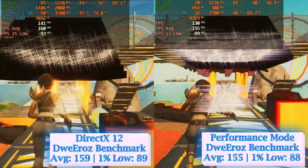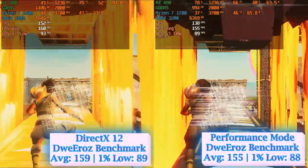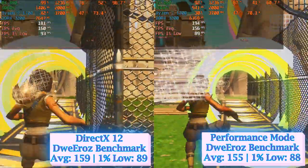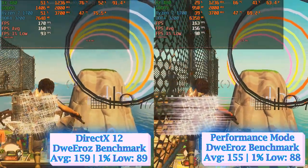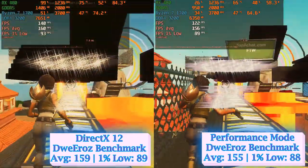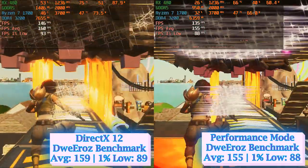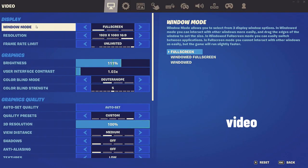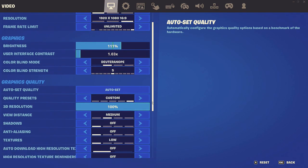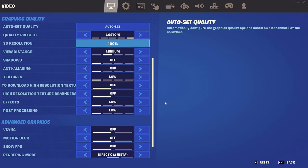I was a bit surprised by the results so far, since usually it is performance mode that renders higher frame rates — a rule that applies to every test I have done using Nvidia's graphics cards to run Fortnite. However, using AMD's RX 480, it is DirectX 12 that decisively takes the lead. Curiosity drove me to experiment with the video settings of Fortnite, so I loaded battle lab mode again, picked DirectX 12 as my first test subject, and messed around with the view distance options — where I discovered a very weird bug.